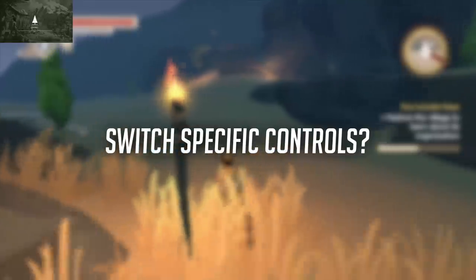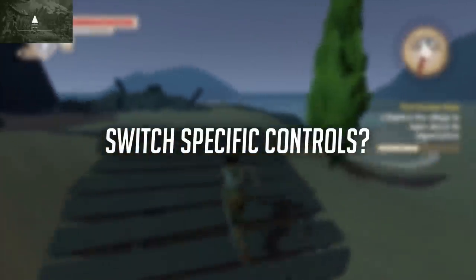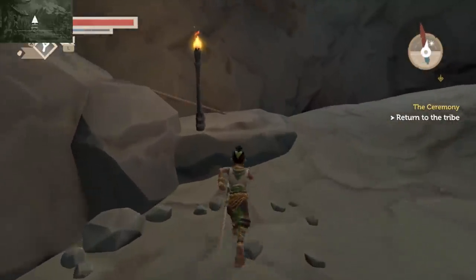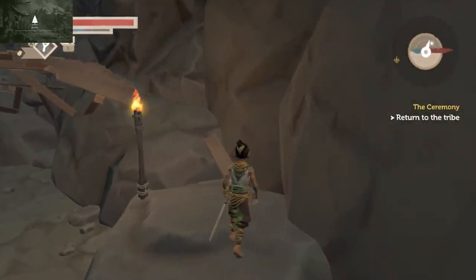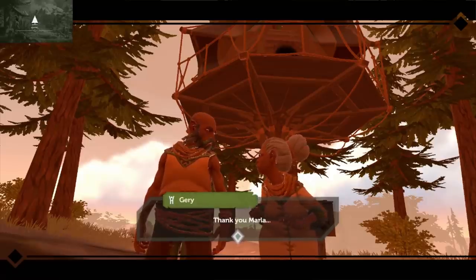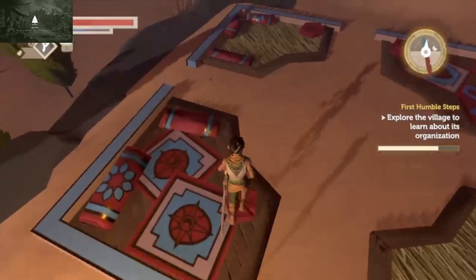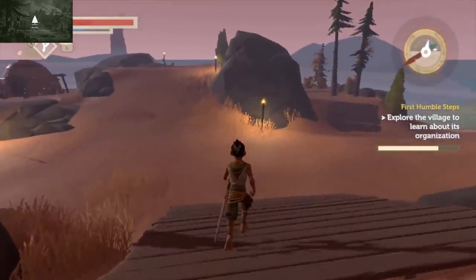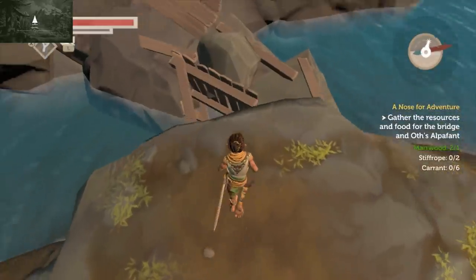You control your character from a third-person perspective with no motion controls on the Switch version, and the trigger buttons are used to swing your sword or block with your shield. Pressing the plus button brings up your inventory, which will be full of crafting gear. Unfortunately, that's about as far as I'm willing to go in terms of describing the gameplay.